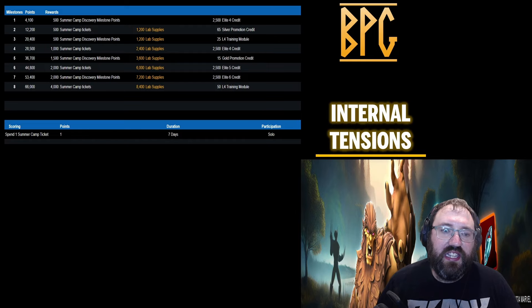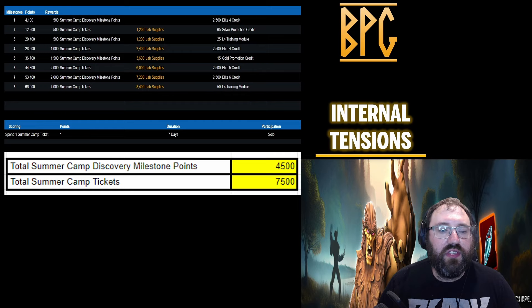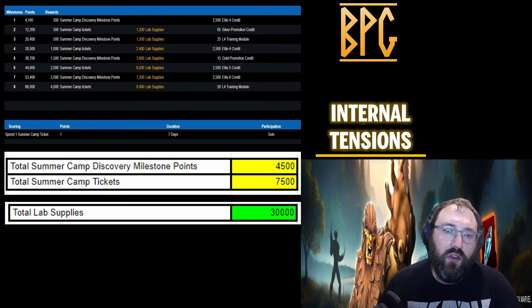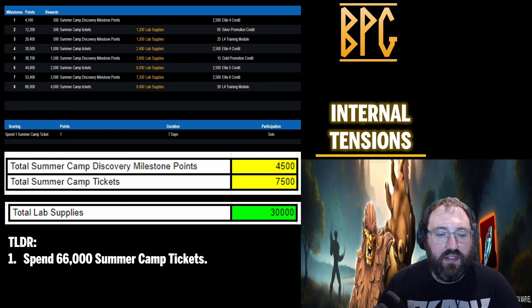The web milestone is called Internal Tensions, and with what has gone on today I think there is going to be a lot of internal tensions within the Boundless/Scopely/MSF team. In this you'll need to spend 66,000 summer camp tickets, and from this you get 4,500 summer camp discovery milestone points and 7,500 summer camp tickets back. It's also going to give you 30,000 lab supplies towards the month-long event, which is very key.